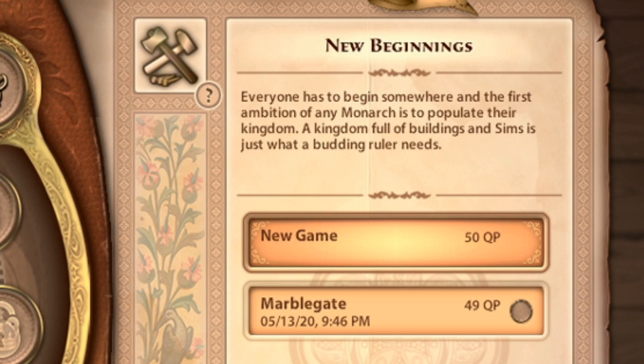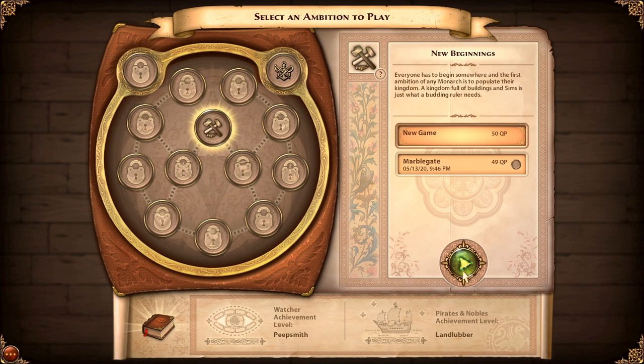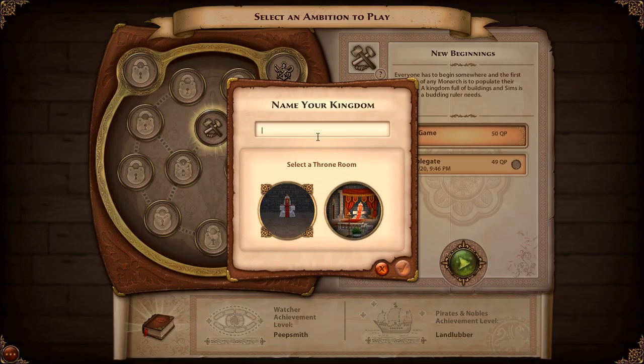The game says everyone has to begin somewhere and the first ambition of any monarch is to populate their kingdom — a kingdom full of buildings and Sims is just what a budding ruler needs. So do I want to furnish a throne room or start with one already furnished? I think I want to start with one because furnishing it myself would take forever.